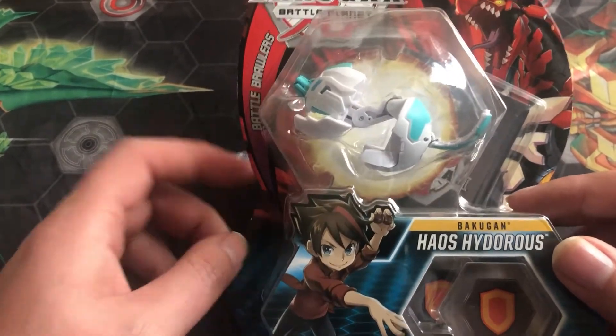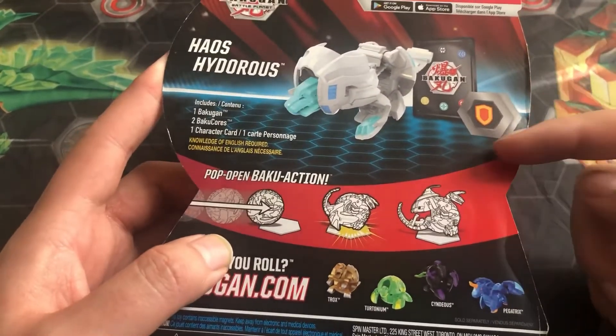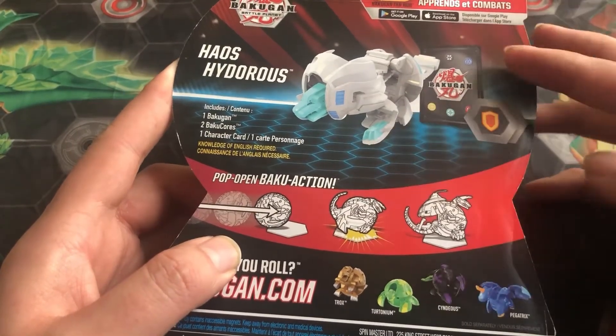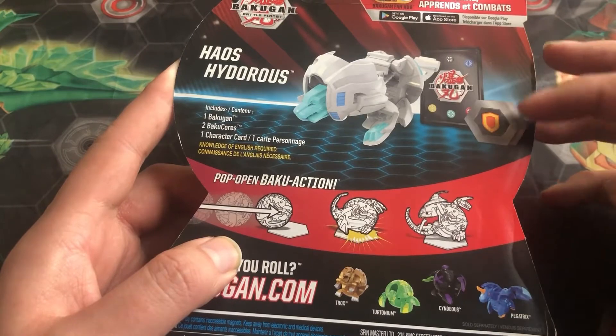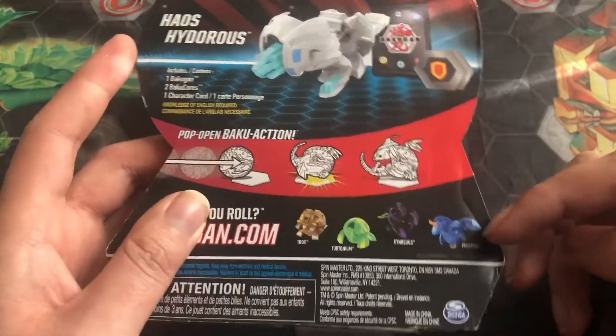Let's just look at him. We have Hydra's Core. Let's go back first. Pop, open — Bakugan: Chaos Hydra's, character card, and two cores. And we have the line.